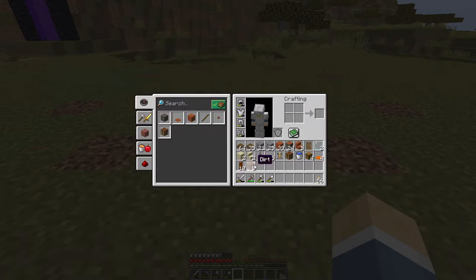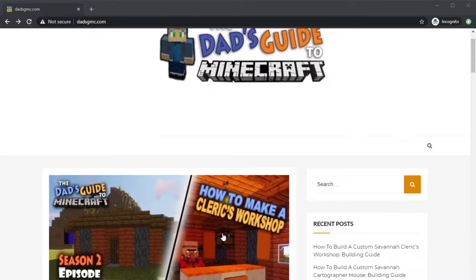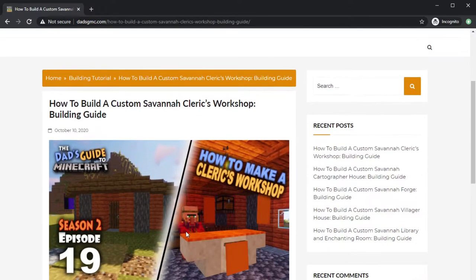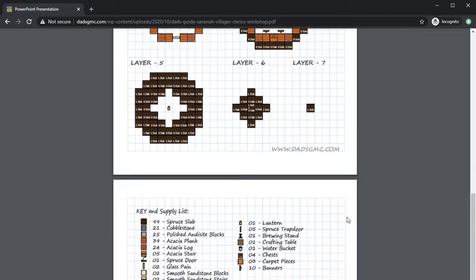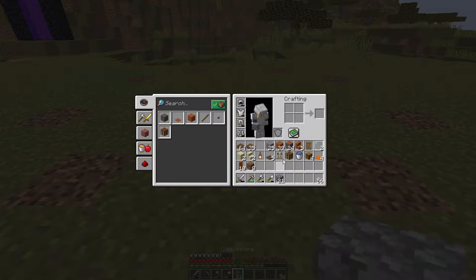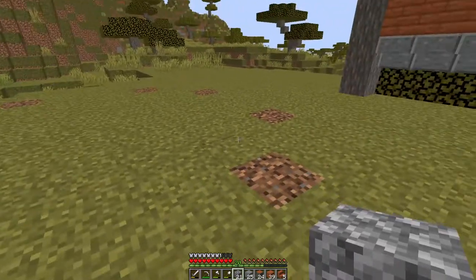We may also need some dirt for temporary blocks. You can go over to my website at dadgmc.com - that's D-A-D-G-M-C.com - where you can find step-by-step build tutorials for this and the other builds in this savannah village. For right now let's grab the materials into our hotbar: cobblestone, polished andesite, acacia logs, acacia planks, and acacia stairs.